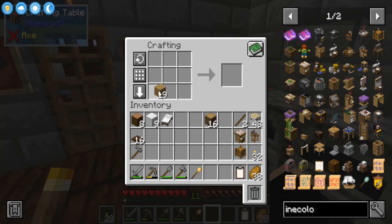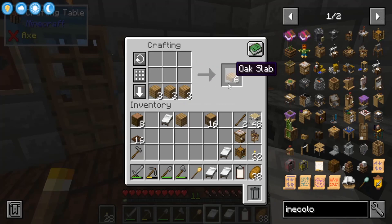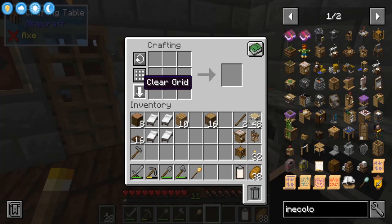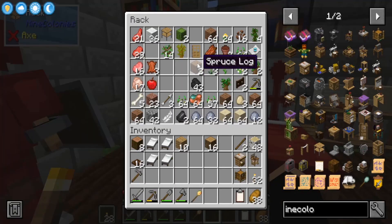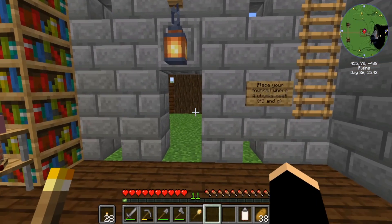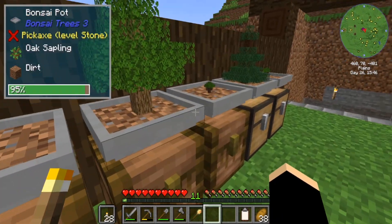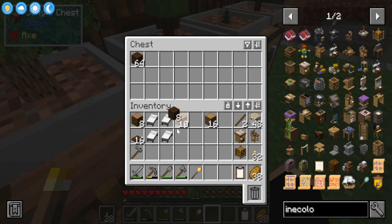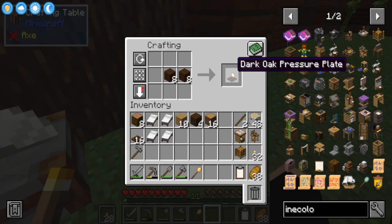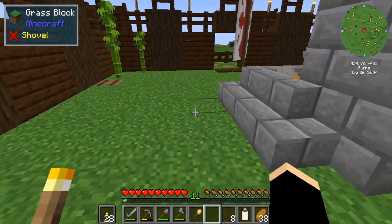That should be plenty — right, so that is four beds altogether. Roger said he wanted more pressure plates, made out of dark oak. That's spruce, no dark oak in here — but we do have plenty around here so I'm just going to grab a little bit of dark oak and then make a couple of pressure plates. Right, so plenty.